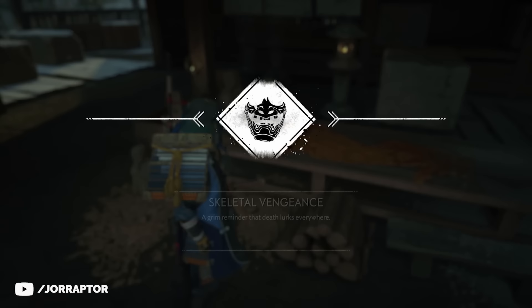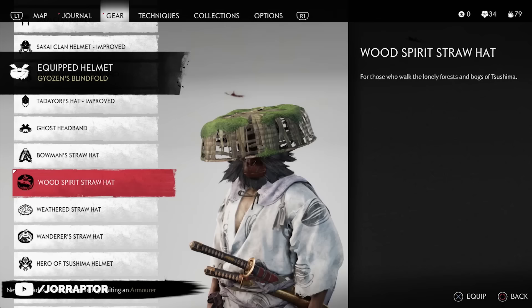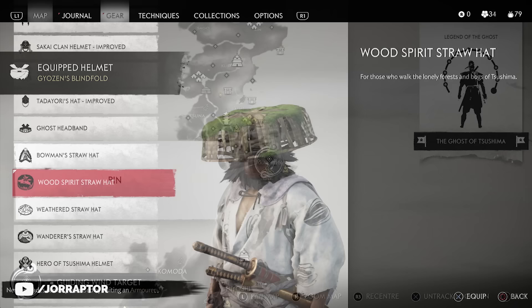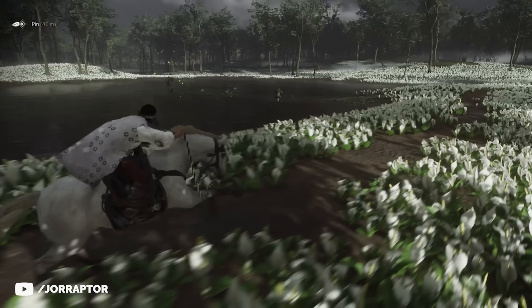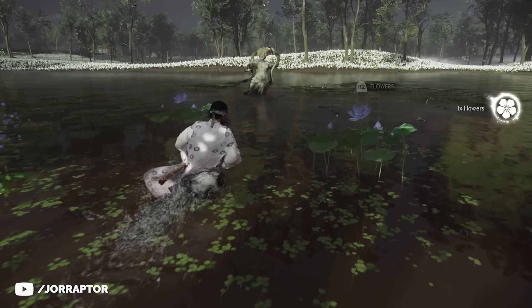If you're not in act 3 yet, you can already get the wood spirit straw hat, which looks pretty nice. I love how all these hats cover your eyes. You find this one in the act 2 region when you're about to enter the area for the first time — it's close to the marsh rock shrine, actually in the middle of the river. We might have even seen this statue in pre-release footage from the state of play, hinting at cool open-world cosmetics. Go there and grab the awesome hat.